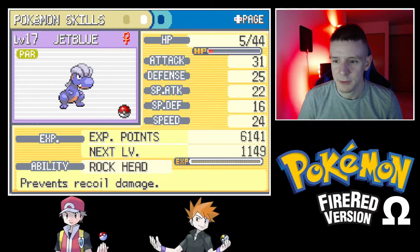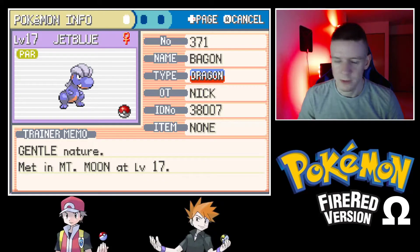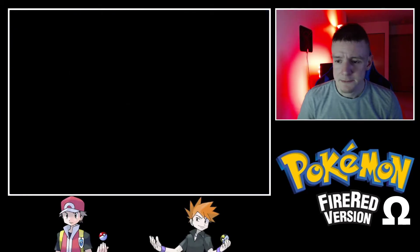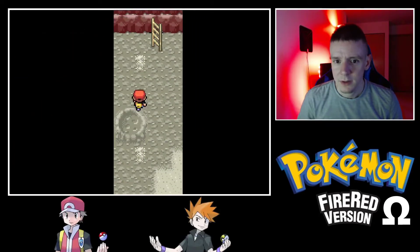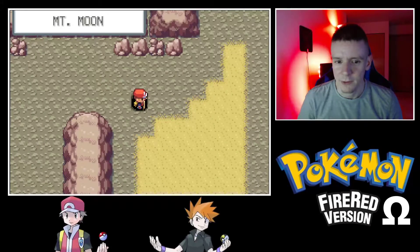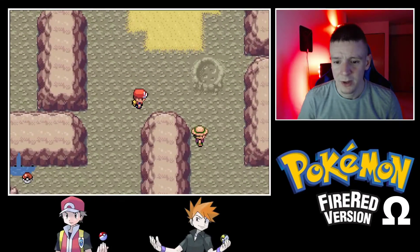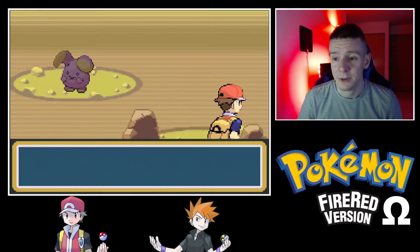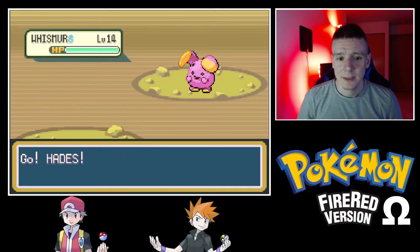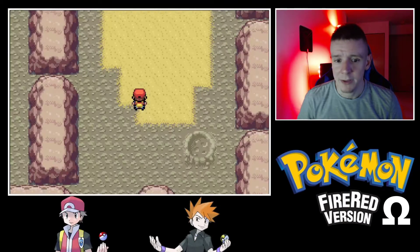Gentle nature — I think that's one of the natures that swaps between defense stats, which is fine. I'm not really adamant about getting the exact right nature. Hades is Lax so as long as it's not a minus Attack nature we should be okay. Before we proceed, we are definitely going to heal because we got pretty beaten up by this Bagon.